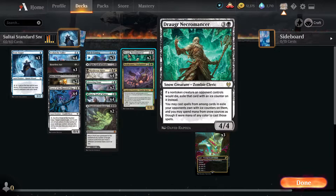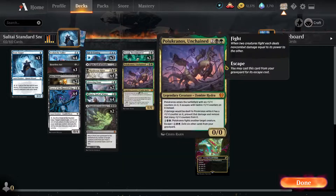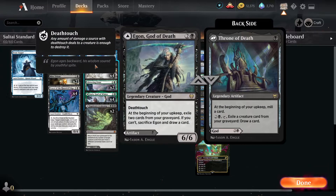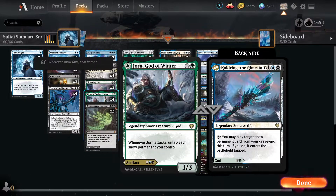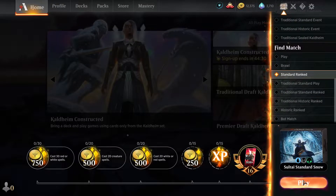We have Jorn, which is really what we want to do with this deck. Agadeem's Awakening is nice as another land or as a spell to bring back stuff. We have Draugr Necromancer which is gonna let us turn our removal into stealing our opponent's creatures. There's Pelucranos, which cares about being in the graveyard, and Narfi which lets us return him from the graveyard if we mill him with Mire Triton or Throne of Death, and he boosts our zombie creatures.